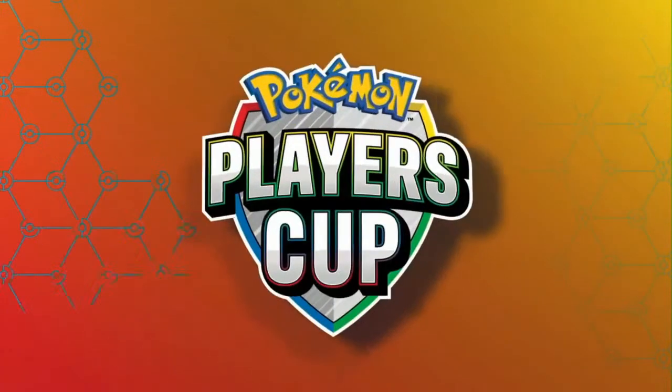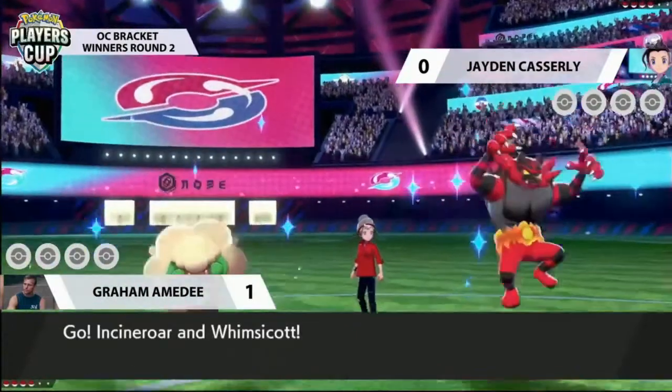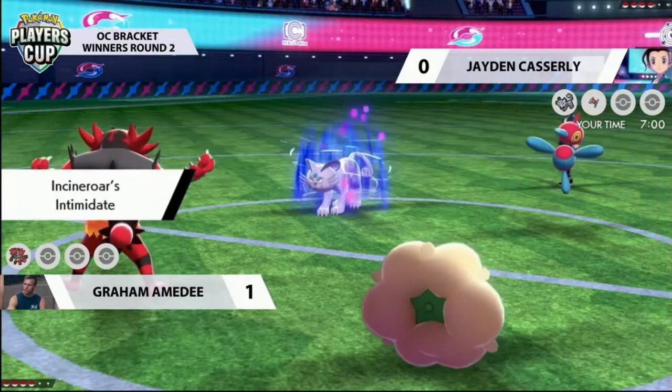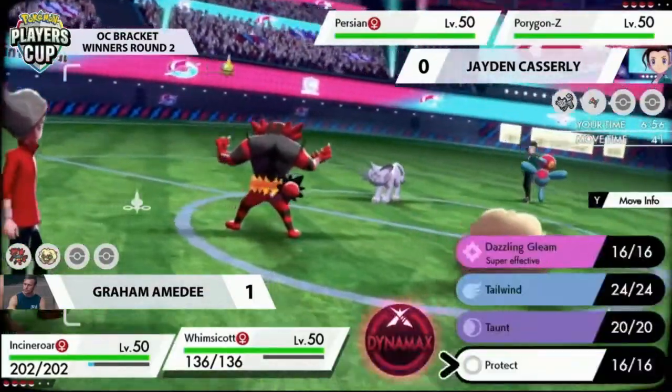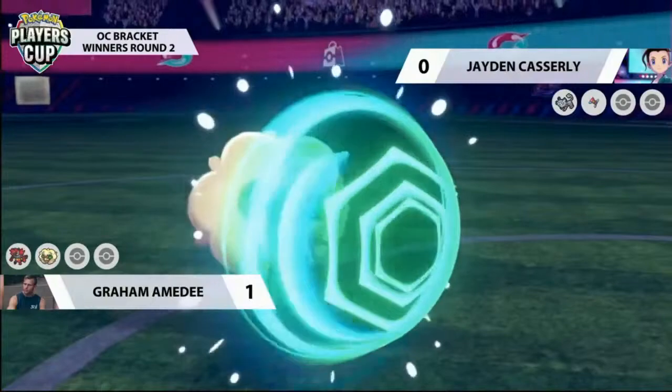I'd like to see some adjustments from Jayden going into game two, now that he knows about the Assault Vest on Incineroar and the Focus Sash on Whimsicott. He might be able to play around it better — maybe double targeting into Whimsicott to break that Focus Sash and pick up the KO, because Cinderace really can't do too much there — perhaps some Snarls to reduce special attack. Let's kick it over to game two and see if they can take it to a game three. Jayden has some really nice offensive options in his team, and no change in the leads from either player.